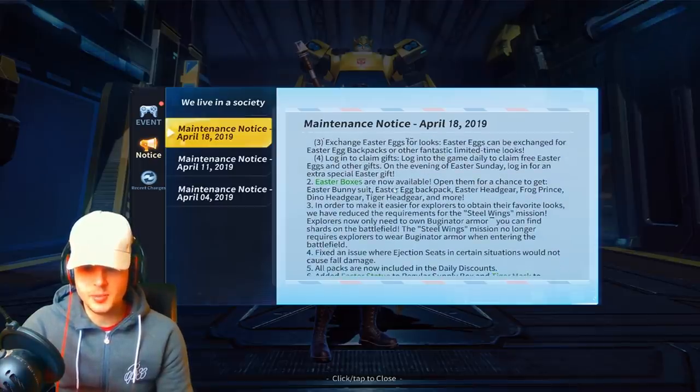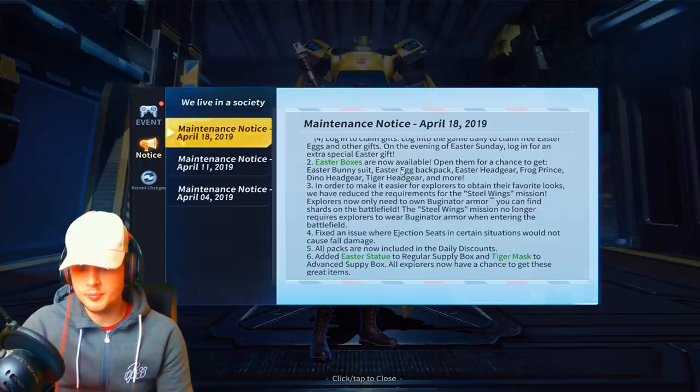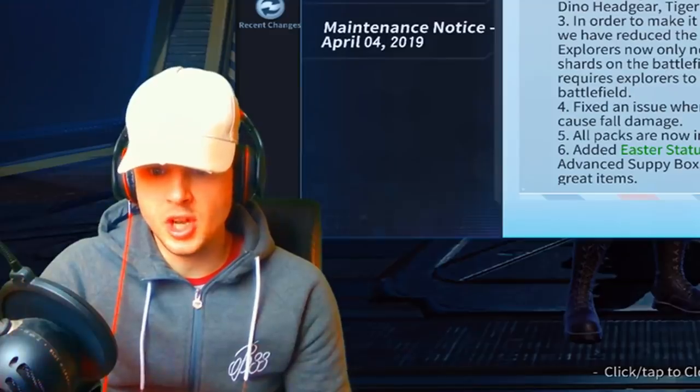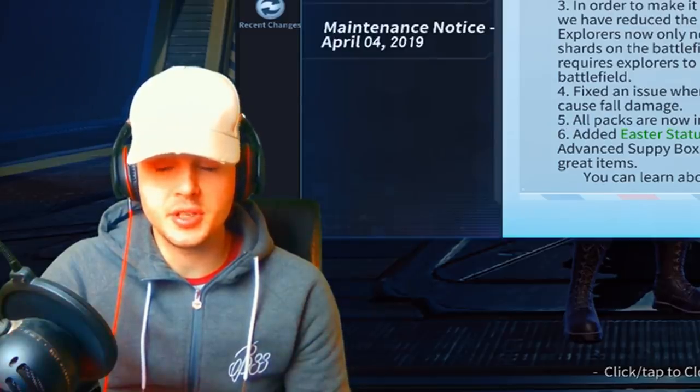So it looks like it's going to be a new Easter bunny suit and Easter egg backpack - basically a load of new skins. In order to make it easier for explorers to obtain their favorite looks, they have reduced the requirement for the Steel Wings mission. Explorers now only need to own the Buginator armor - you can find shards on the battlefield. The Steel Wings mission no longer requires explorers to wear Buginator armor when entering the battlefield. So they've basically made it easier, because I think it was quite hard in the first place.